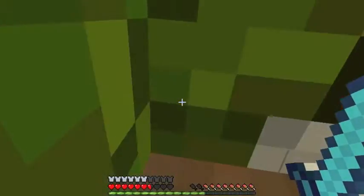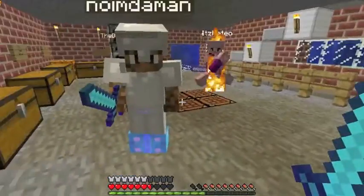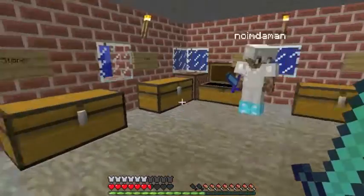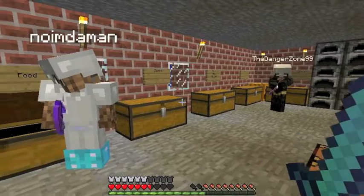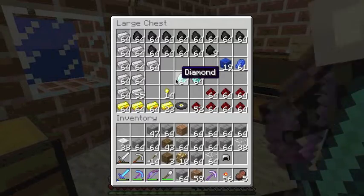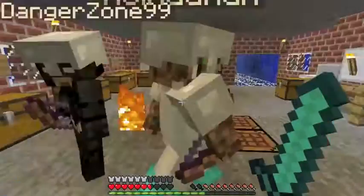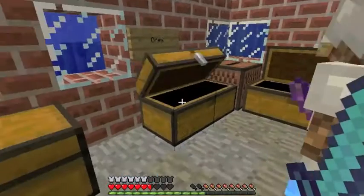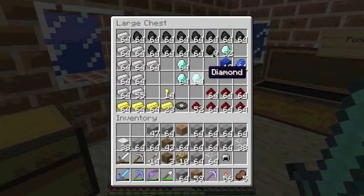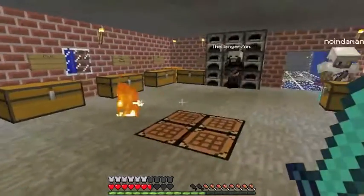You come over here to the ores chest and — hey, what? Put that back. We have a bunch of diamonds. When I was on vacation, I came back to two stacks of 64 diamonds, which I thought they had hacked. I was just astounded by how many diamonds there were — I thought they hacked it, and I asked them.